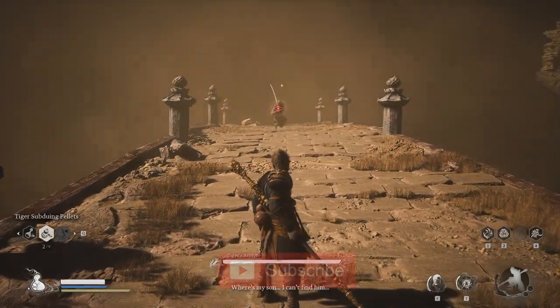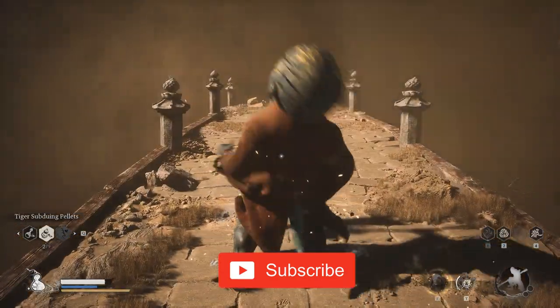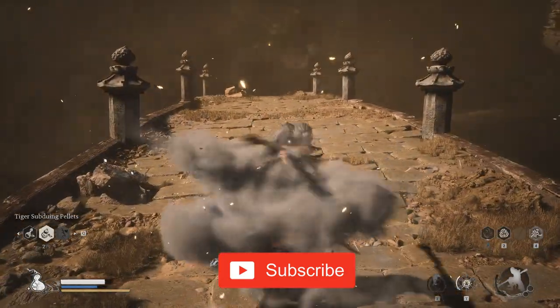The Old Rattledrum is one of the game's best kept secrets, and it plays a crucial role as it opens up a hidden area, a secret boss, and one of the new gourds.